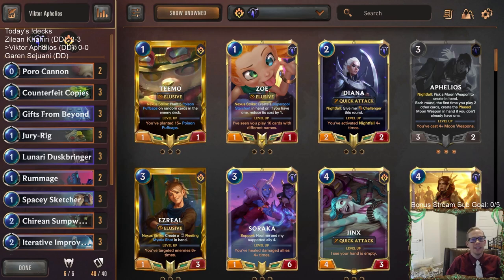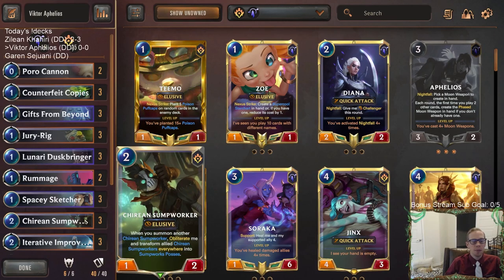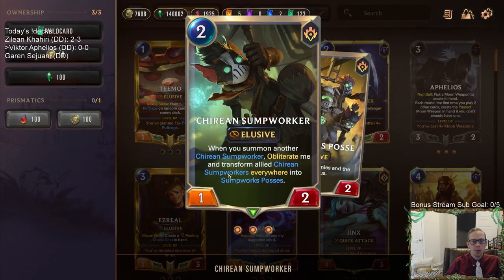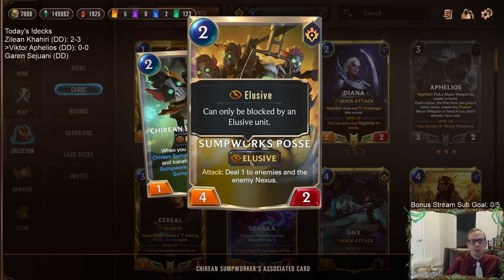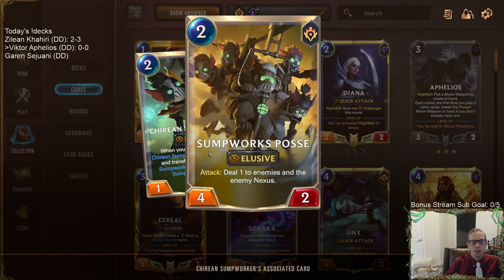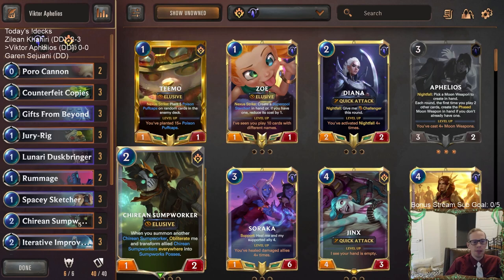Welcome everybody on Twitch chat and YouTube for some Victor Aphelios. Aphelios is the name of the deck because those are the champions, but really this is a Kyrian Sumpworks deck to the max. Kyrian Sumpworks is an amazing new two-mana unit from Piltover and Zaun. Your first one is just going to be a 1/2 Elusive, but whenever you play your second Kyrian Sumpworks, you transform all of your Kyrian Sumpworks everywhere into the Sumpworks Posse.